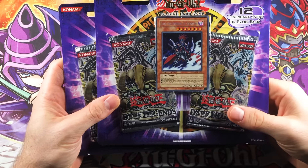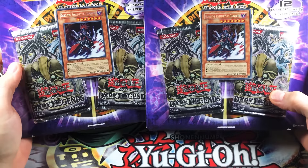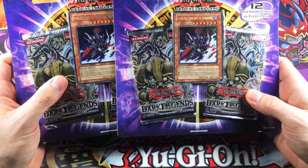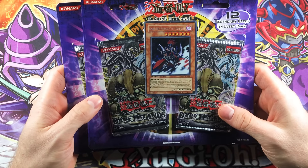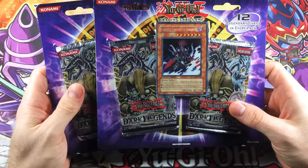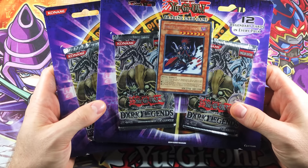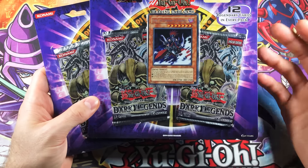What's up YouTube, it's your Old School Expert and today I'm going to be opening two blister packs of Dark Legends. Each blister pack comes with two packs and one of these Gores, the Emissary of Darkness promo cards. These were released way back in 2008, a little bit after Retro Pack was released, but these were released primarily in America. You could look at it as America's version of Retro Pack because they have very similar cards, just different rarities.